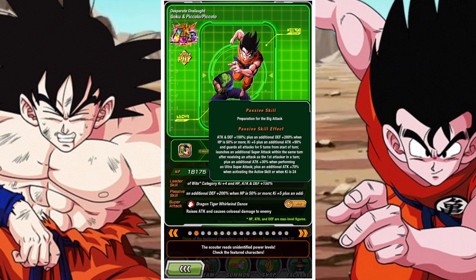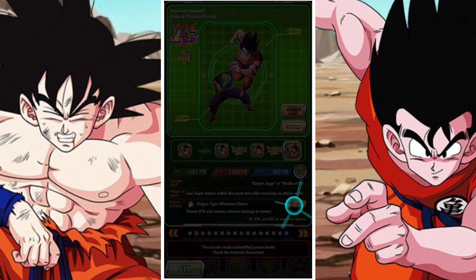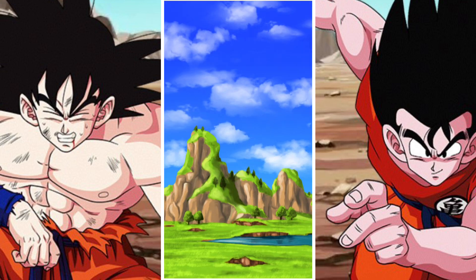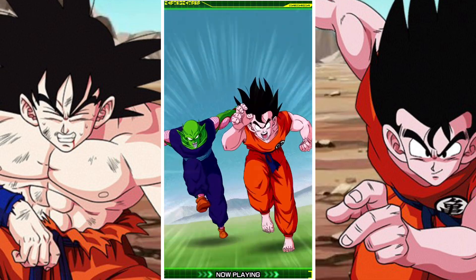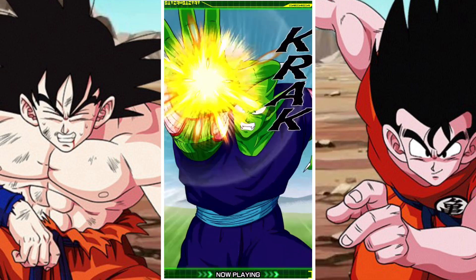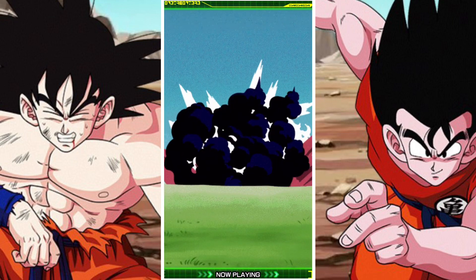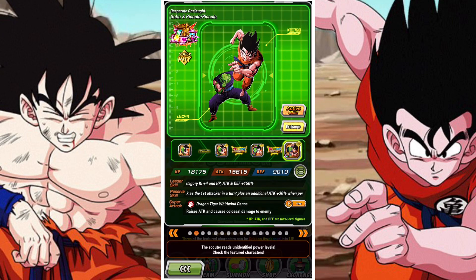Goku and Piccolo, on the other hand, is a really good defensive unit and a very interesting unit just in general — health recovery, exchange, stacking defense, guard for 5 turns. Just a hell of an interesting unit. Great active skill as well, pretty interesting lead. Battle of the Wits is actually not bad, and Saiyan Saga also not so bad. Personally, the animation is really solid too — I like the active animation.